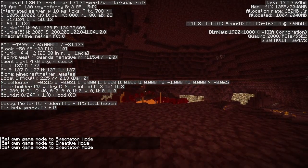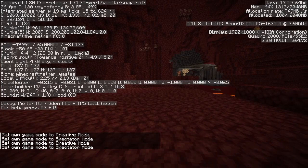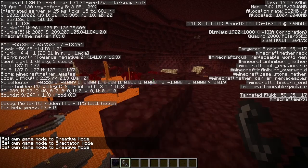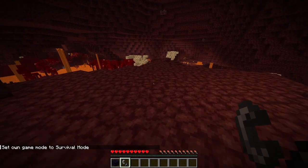Previously, if you switched to spectator mode you'd move slightly downward, but this is no longer the case. Although it does appear that you can still clip through blocks — wait, that's because I'm in spectator mode. You don't even move up or down off the ground at all — interesting.